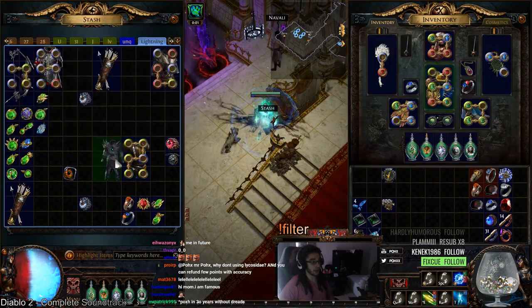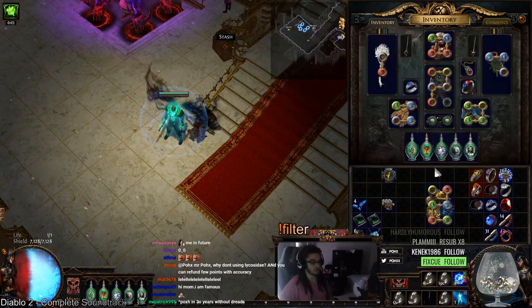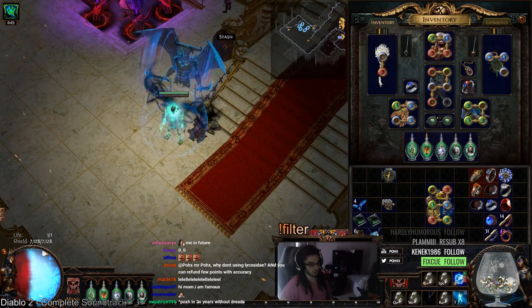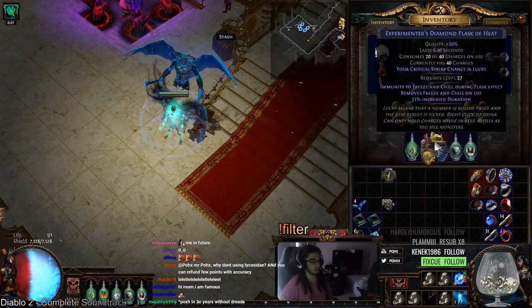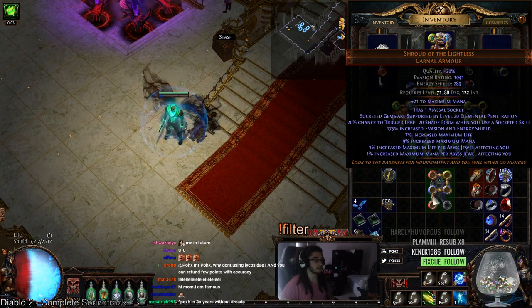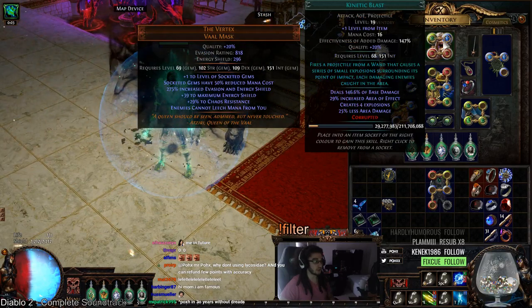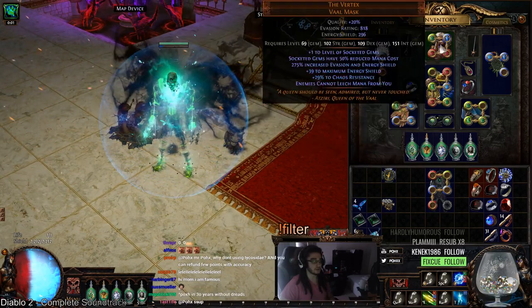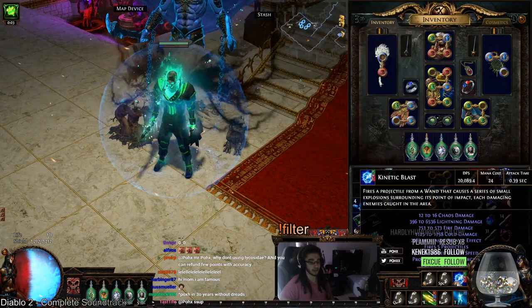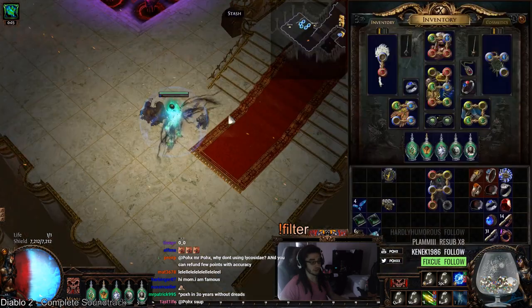There's also Shroud of the Lightless, which actually gives more energy shield than Ahiri's Iyer, because you do get this extra Abyss slot. So if you put in a 40 ES jewel, you'll go to like 7,300 or maybe even a little bit more. I was actually using Shroud of the Lightless and noticed it was kind of overkill — I did way too much damage for the mana cost — so I ended up moving my Kinetic Blast to a Vertex, which makes it cost 24 mana. I can literally just spam it, which is so amazing.